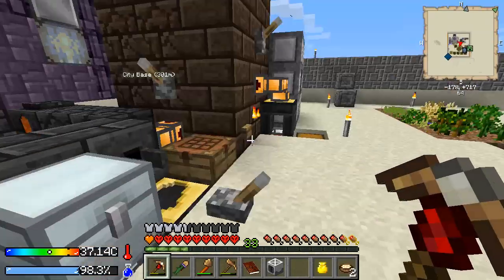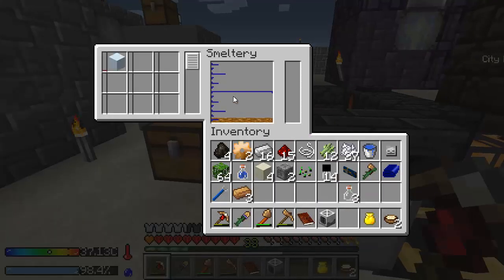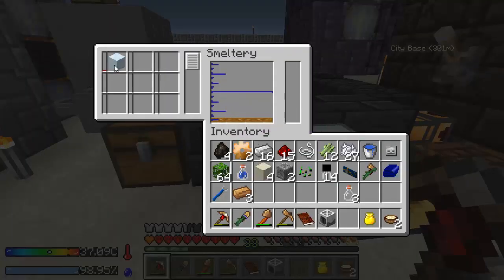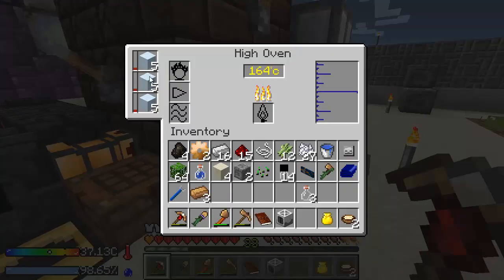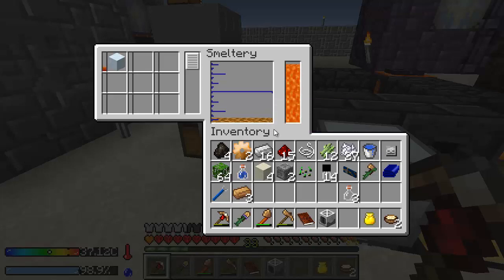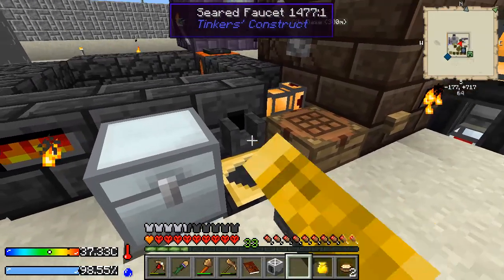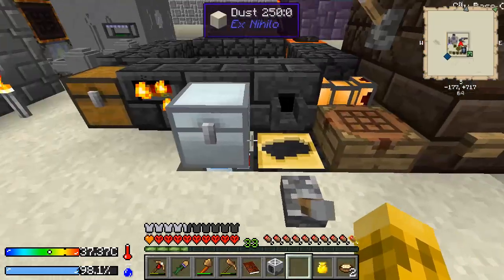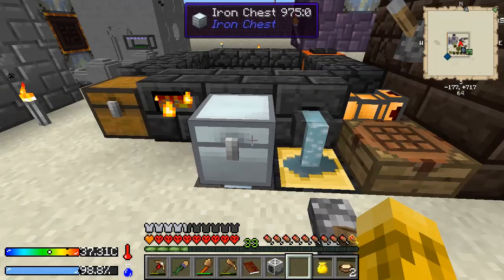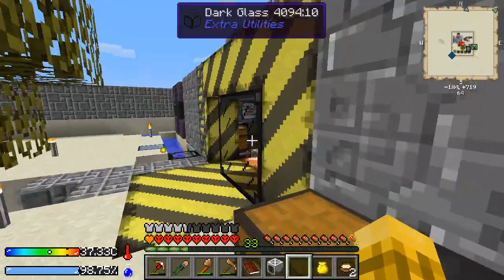Maybe since this is going to take some time, I might just cook one silver bar in here and start pouring out some more bronze too. I'm just going to cut here and be back as soon as this is done. The silver is done — it did finish faster in the smeltery, but we only got two instead of the three we're going to get for all of these. I think we're ready to make that dynamo now.